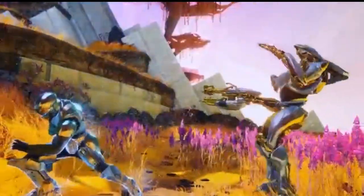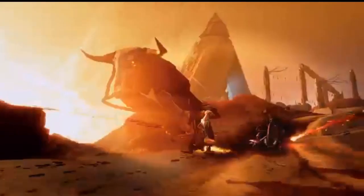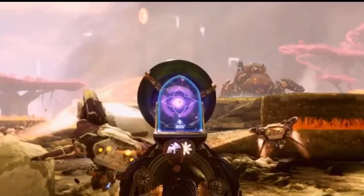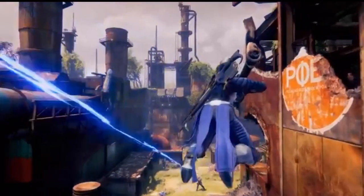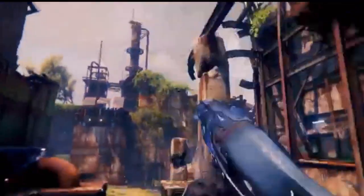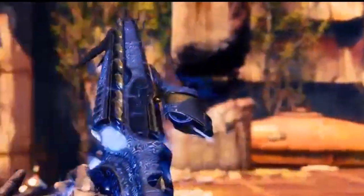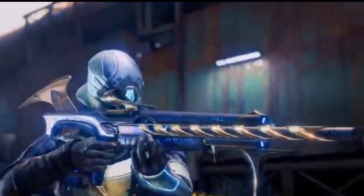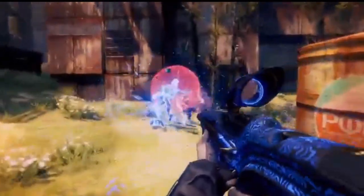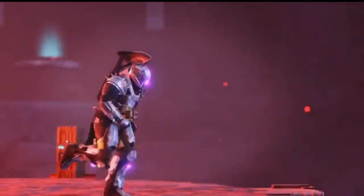The Time-Swept Shell is a cool ghost shell that requires you to rank up all obelisks to a combined total of rank 40. So if you get each obelisk to rank 10, that equals 40 total and you'll earn this shell.